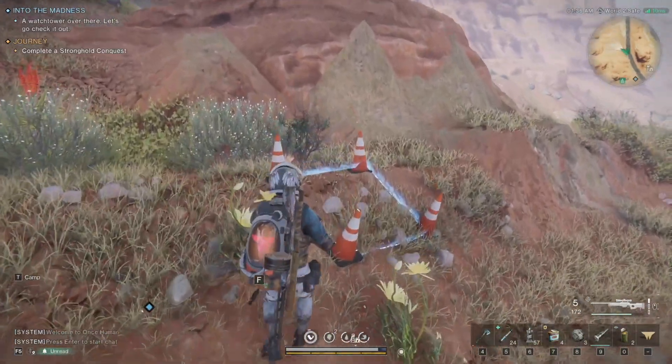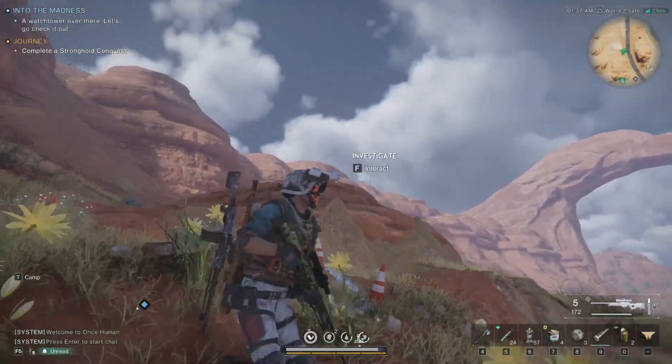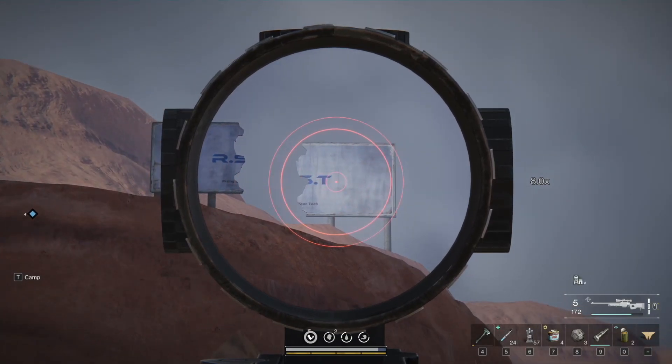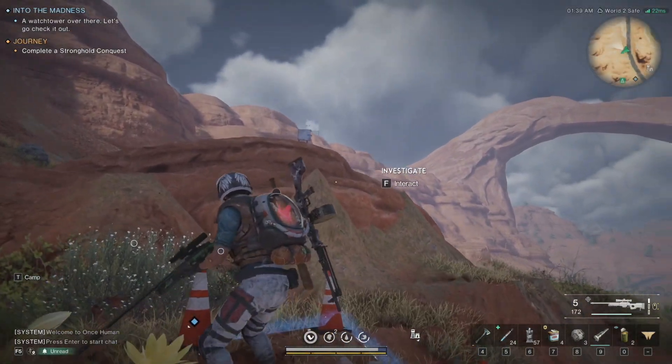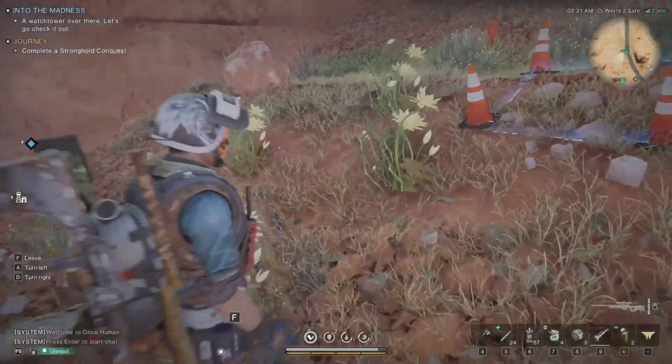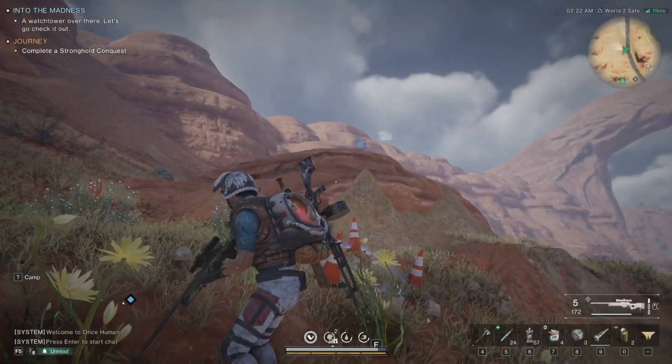You'll notice there are four cones on the ground with a little square — that's usually how these work. What you're going to have to do is match up the little billboard with the larger billboard up on the hill. It is a little finicky, and I do recommend reading some of the messages here.